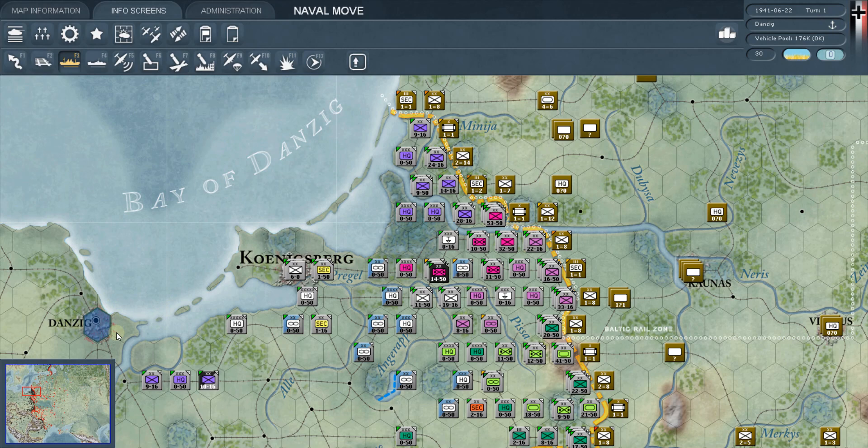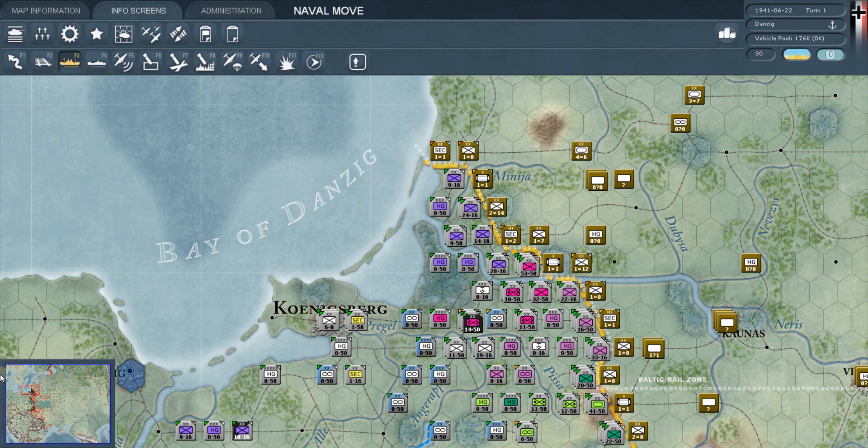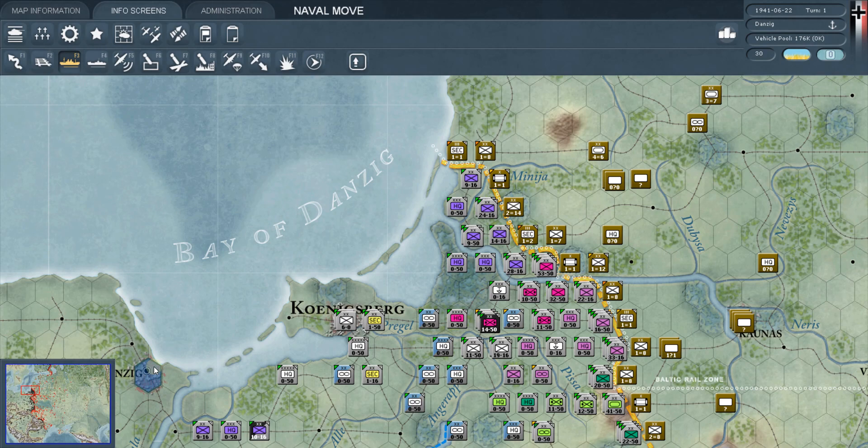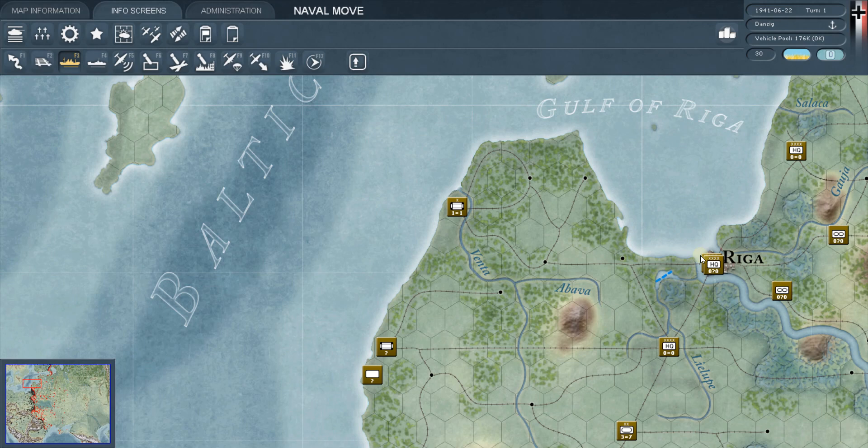Let's go to Danzig here. We see the anchor, meaning it is a port and we control it — so it's a friendly port. F3 naval transport mode lets you take a unit in Danzig, click F3, and they get a little ship on their counter and you can sail them up to Riga, for example. So it's friendly port to friendly port — that is naval transport mode.